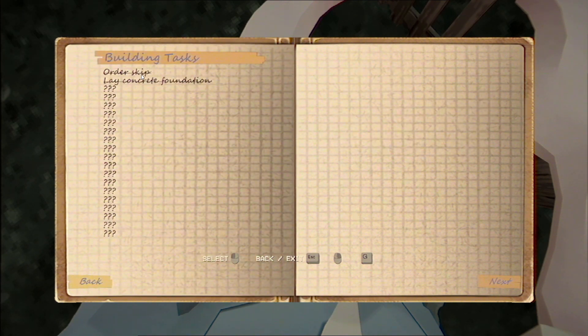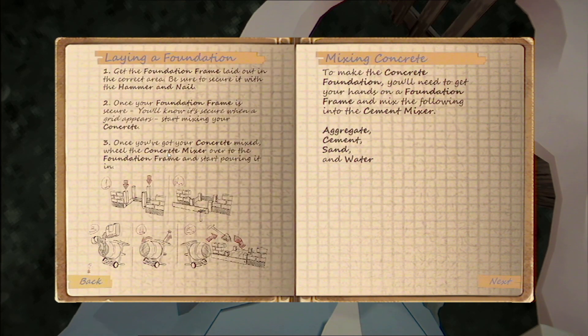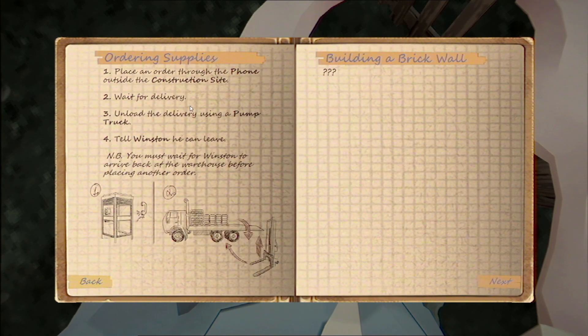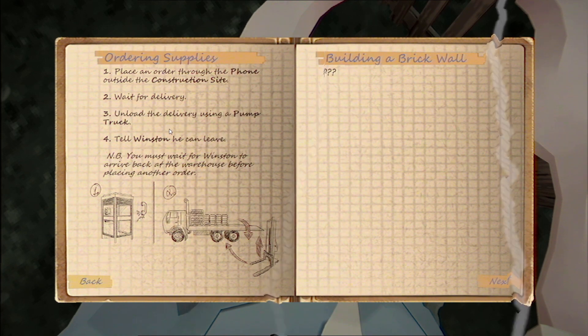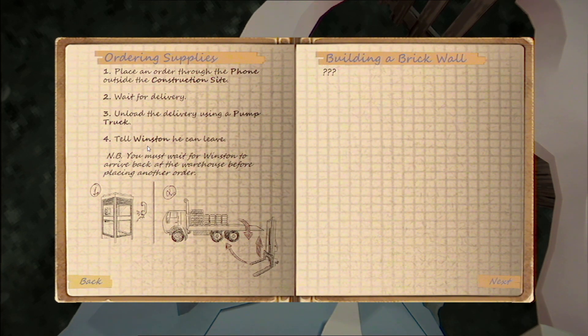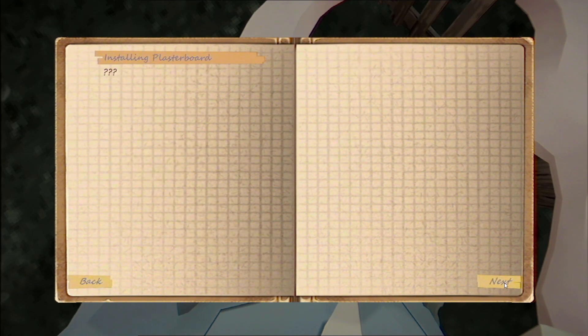Let's have a look at our building tasks: we've ordered the skip, laid the concrete foundation. Construction manual — laying foundation, ordering supplies. Place an order through the phone outside the construction site, wait for delivery, unload using a pump truck, tell Winston he can leave. Building a brick wall — what we need to do now is probably get ourselves a pallet truck.